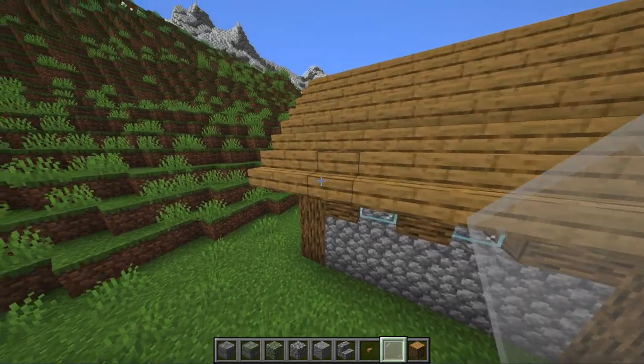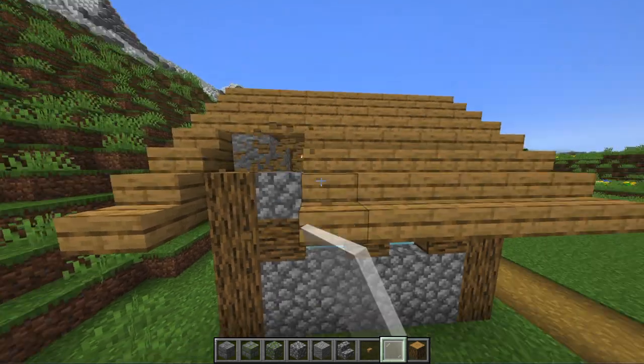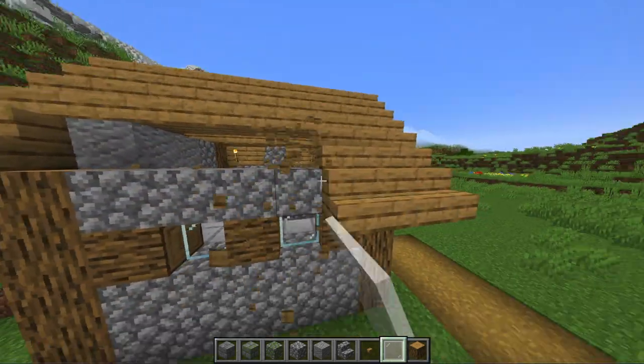For the side wall we're going to keep the concept of having two windows. The rest will be the same as the back wall.